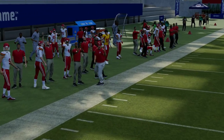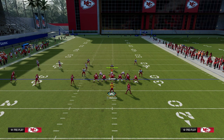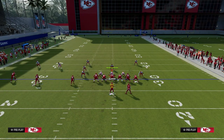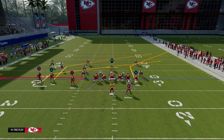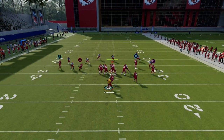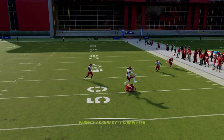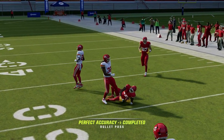The zig is wide open there. The zig beats man, the motion slant beats man, and then the post route to the middle Trips receiver is actually a really good route — you're going to see it cut super sharp right over the middle of the field. You just want to possession catch that right in front of the defender, just like that.